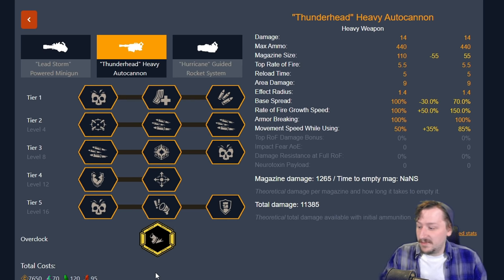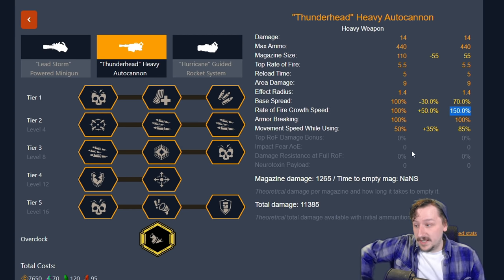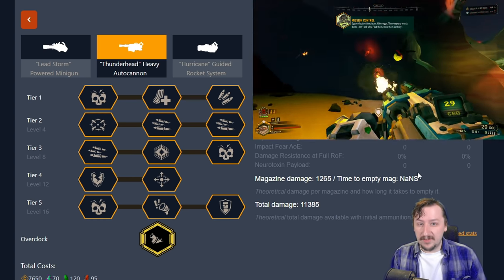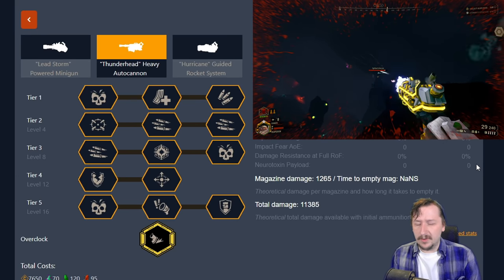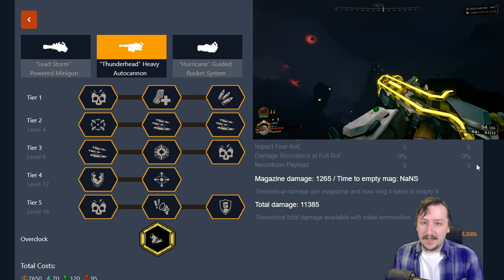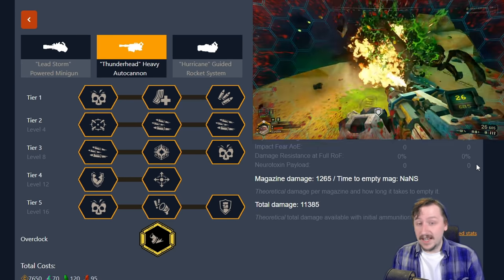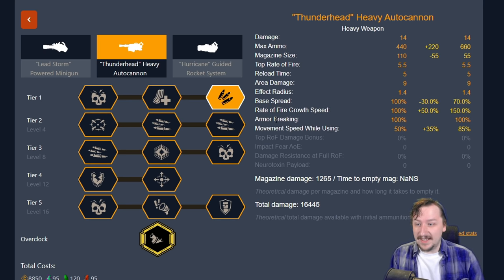Then we have combat mobility, which I've been liking a lot recently. This halves our magazine size from 110 to 55 rounds, but gives us 30% spread reduction, effectively a tier two accuracy upgrade. It also increases rate of fire growth by 50%, and most importantly improves movement speed while firing — from 50% of normal movement to 85%. This lets you strafe and dodge acid spitters, web spitters, and Mactera without stopping your fire. You could take the tier one here to double your magazine and have nothing but bonuses, but the ammo is too hard for me to pass up.